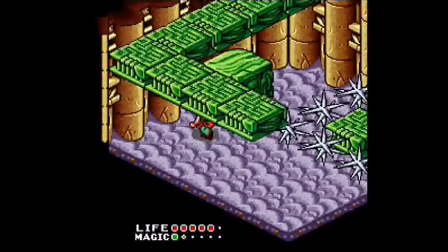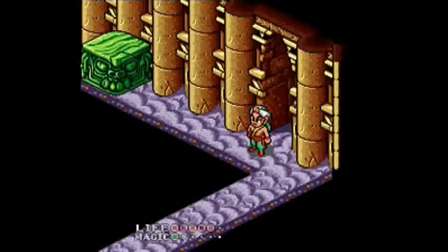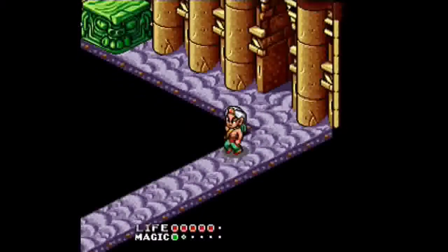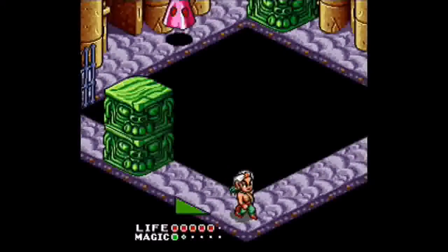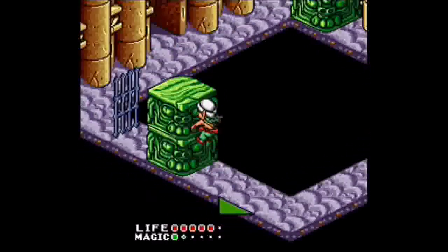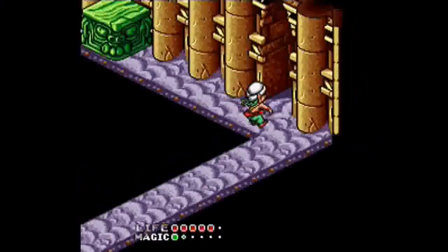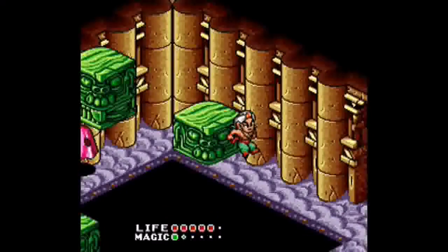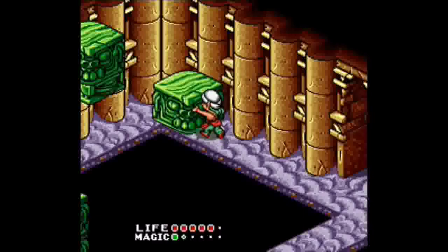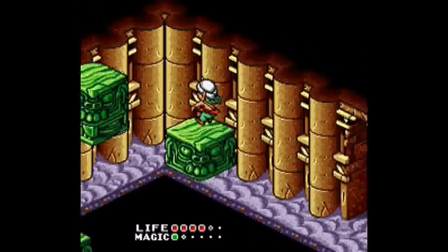Okay, easy. Oh wait — I don't even have the key to get over there. Alright, screw this. Back this way. How many tokens do we have? Four? Is there something I can do here? Not with that block, or at least not from that angle. But I have to get up there somehow. Wait a second — I know what to do. Sort of.